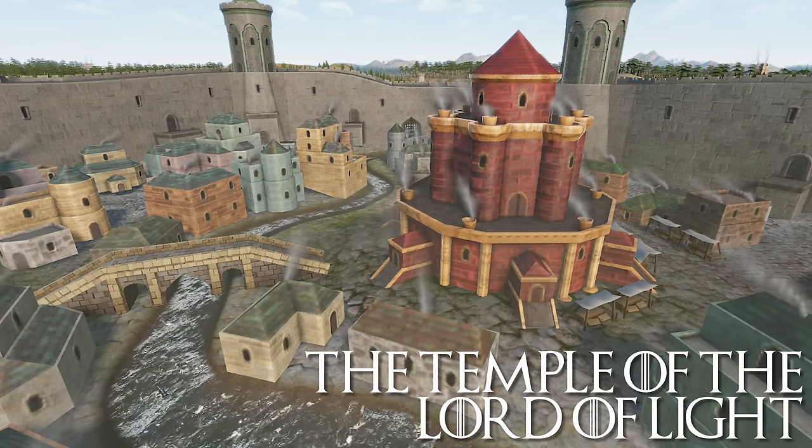Lion's Dock: the docks of Lannisport, while not as big as those of Volantis or as secure as Braavos, attract ships from across the world. Legends of the gold of Casterly Rock are known from Assy to Ib, and merchants will always seek out gold. This special building provides the holding with plus 3.5 tax per month and plus 100% levy size. It provides the county with plus 30% development growth. The lordship of Lannisport is very wealthy if you can get your taxable ducks in a row.